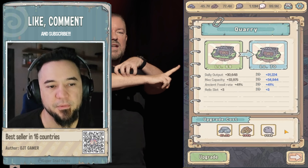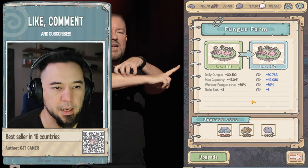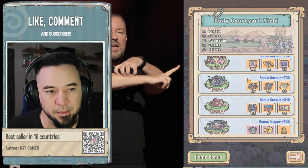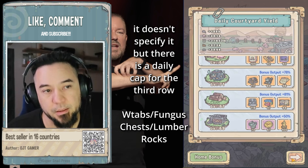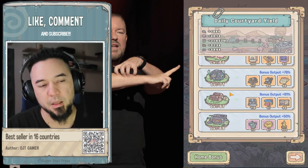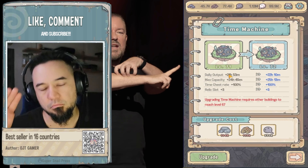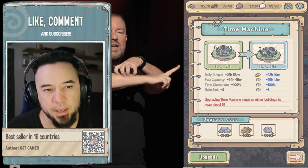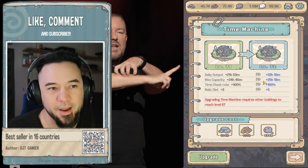Even if fossil rate was 100%, like my time machine chest is already at 100%, you're not going to get more than the cap of that day. Your relics are going to give you more output, and that's what you really want — the daily output. That's the one that matters. You don't want a daily output of 22 hours with a max cap of only five hours, or you'd be logging in every four to five hours.